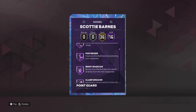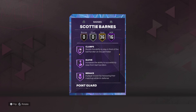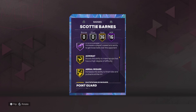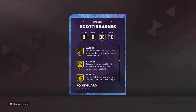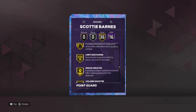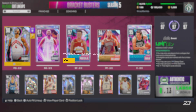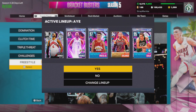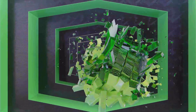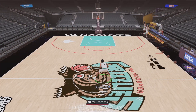He's got Hall of Fame bully, limitless takeoff, clamp breaker, quick first step, anchor, gloves, clamp menace — this might be the best defensive point guard in the game. Gold blinders, gold agent threes, gold catch and shoot, limitless range. This might be one of the best cards in the game. It's crazy that a week after Gary Payton came out, Scotty Barnes is already better than him.